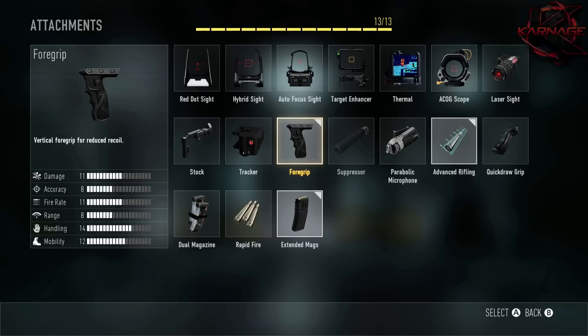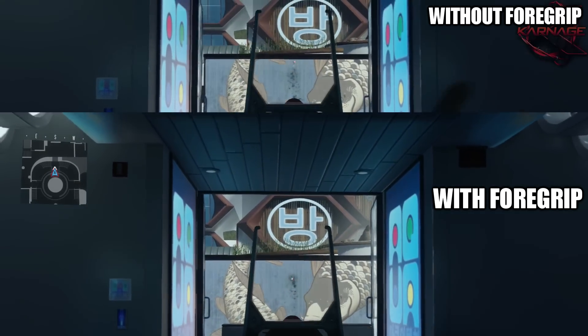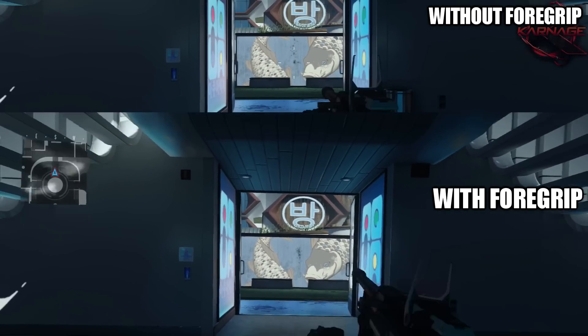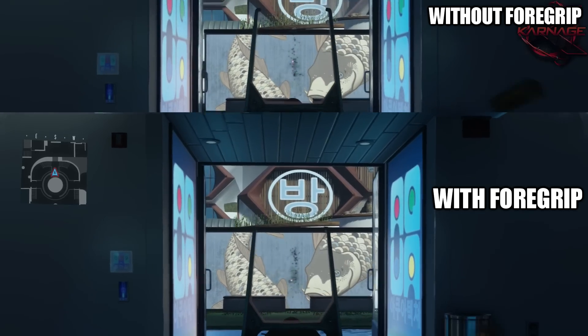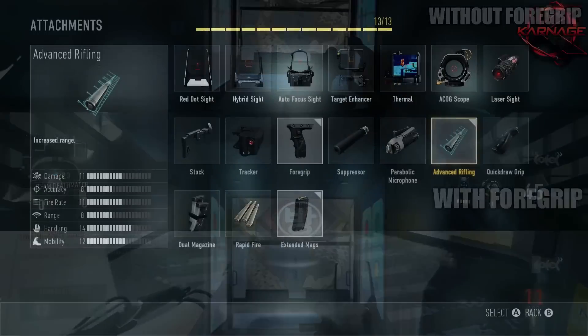First attachment: we've got the foregrip, which helps with recoil — that's huge in Advanced Warfare in my opinion. The submachine guns tend to have a lot of kick in this game and this helps a lot. Let's take a look here on the screen at how the ASM-1 works with the foregrip and without. As you can see, it's extremely obvious from the spray of the weapon that you get a ton more recoil without the foregrip, so I'd definitely recommend it on all your SMG classes.